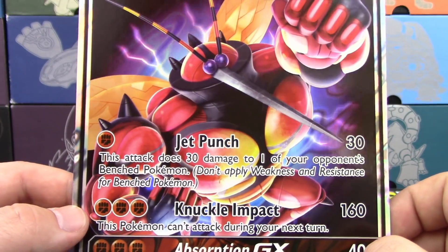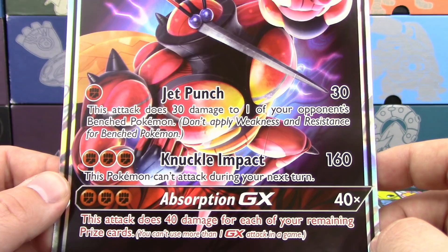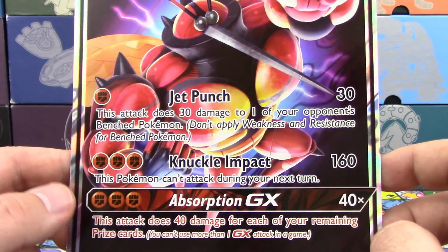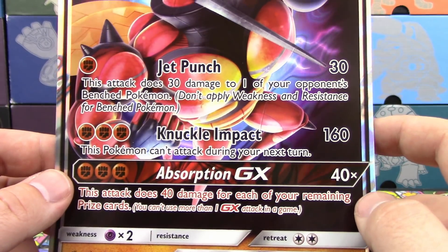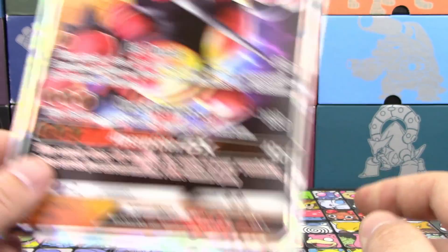Jet Punch does 30 and 30 to the bench. Knuckle Impact does 160. Absorption does 40 damage for each of your remaining prize cards. One of us was streaming and thought it was the opponent's prize cards — it was actually his own — and it didn't get the knockout.